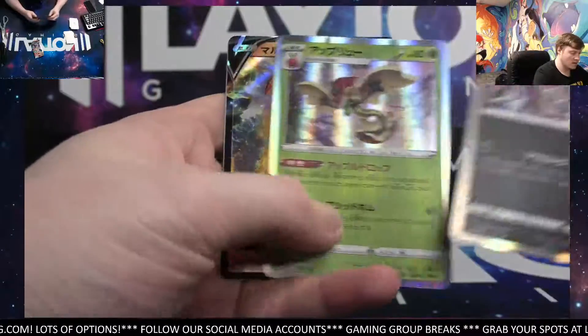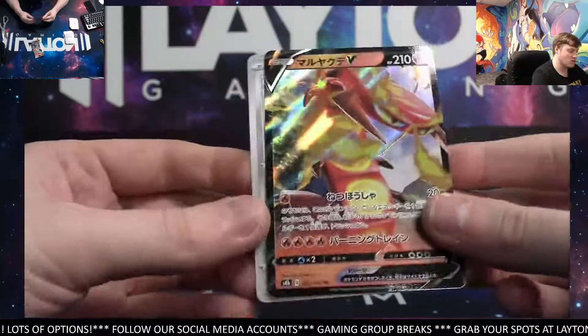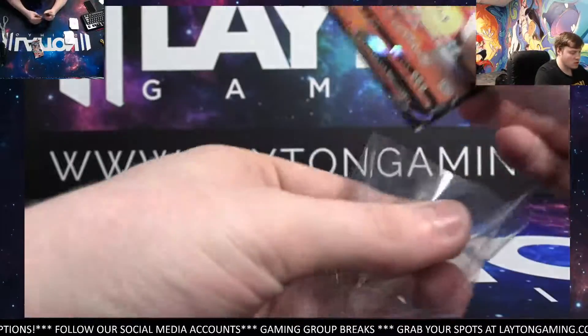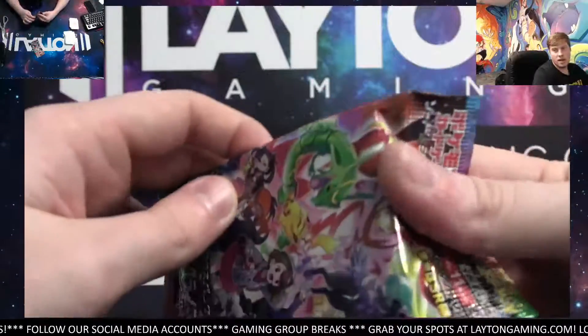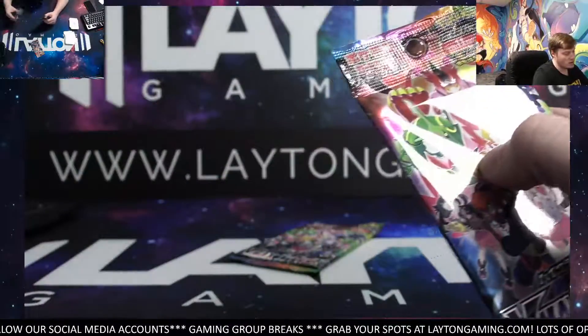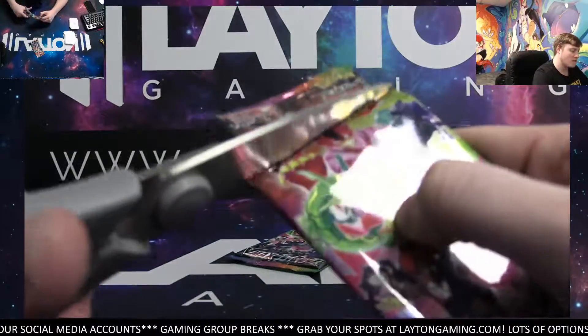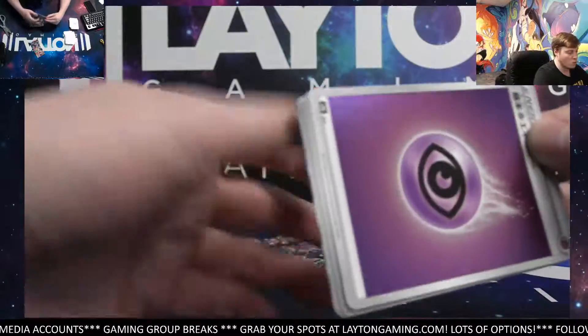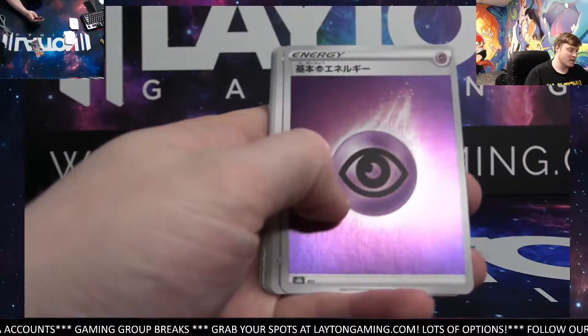Got Hoopa, Flapple, Centiscorch V, and a Bronzor. Two to go, guys. If you want something, get it ordered up at LaytonGaming.com — get that order in now. Nothing after Carl. I'll be staying live a few minutes after this order to see if anything else comes in, so if you want something, get those orders in now.